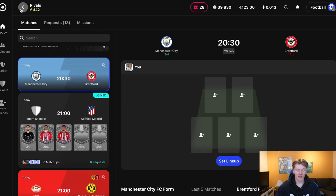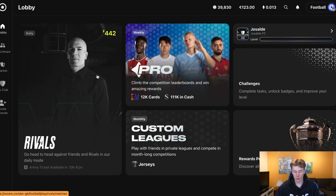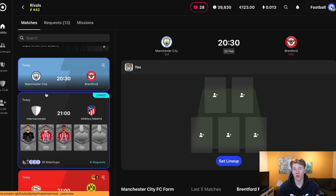Now I'll talk about the basics of Sorare. There are two game modes. To the left we have Rivals — the free-to-play mode. And then we have Pro, which is not free to play. Rivals is the free-to-play mode, which is how Sorare gets you onboarded onto the Pro mode. That is how you learn how to actually play the game. Sorare is a five-a-side fantasy game.